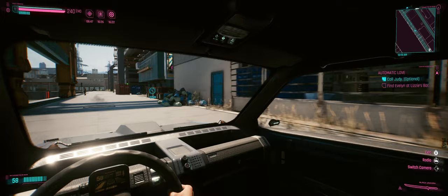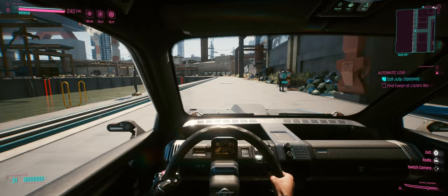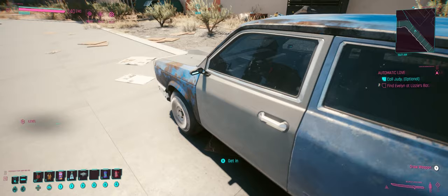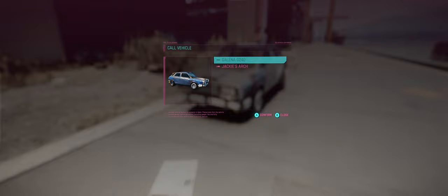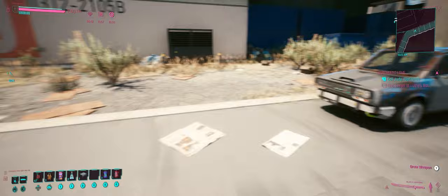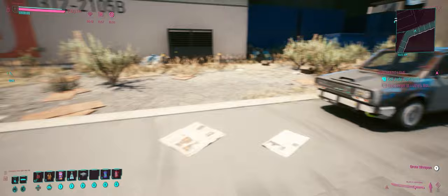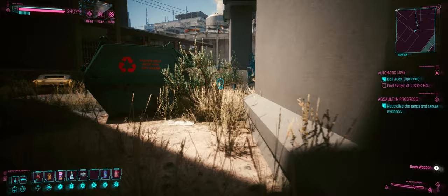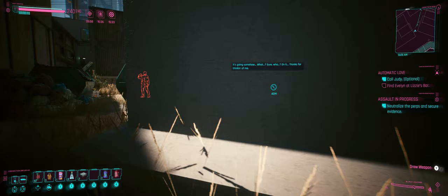Here we go — just past that warehouse where we took down that father-son pair. I hopped into this car — I'm not even sure it's mine. Is this my Galena? I think it is actually. There's still a white car indicator that isn't supposed to be there since we haven't seen Delamain yet, but we somehow accidentally called it. Right — it's an NCPD job, assault in progress.